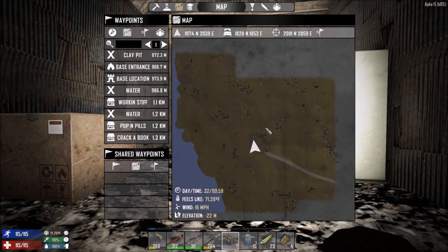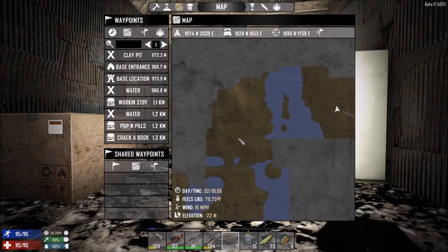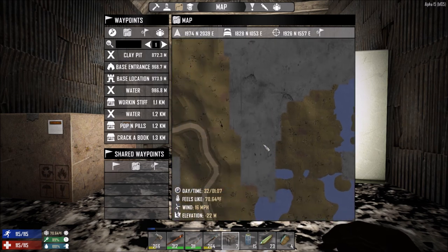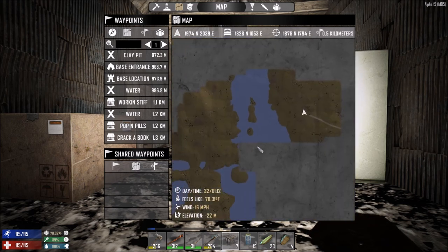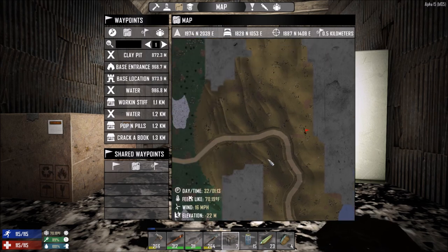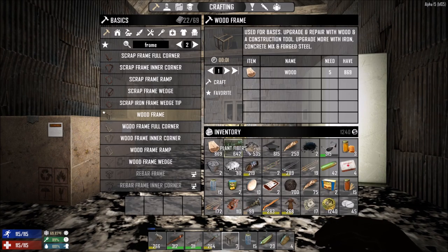We've done pretty well on the coal front but I do want to get some more stones. There might be some rock over there - if we can find more rock that would be really good, and if we can find a cave that would be great. Going down a cave would be a good way of mining stone and other resources. We might just have to chuck some inventory - I can eat those two cans of pears once my hunger goes down, which will free up one space.